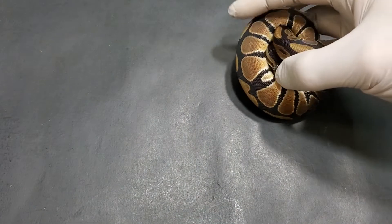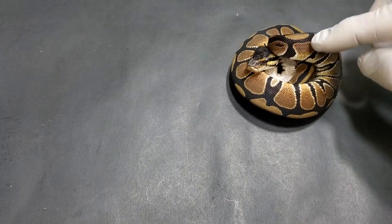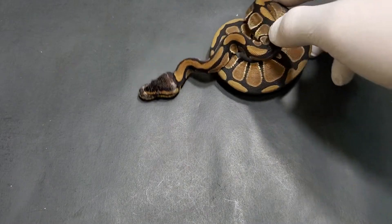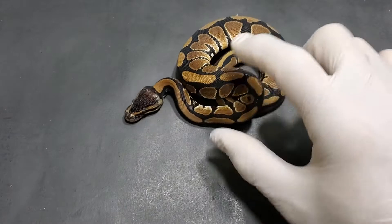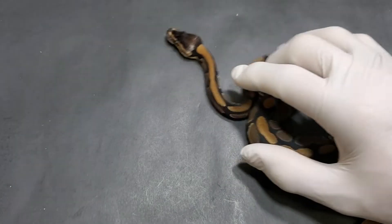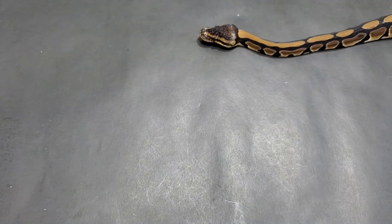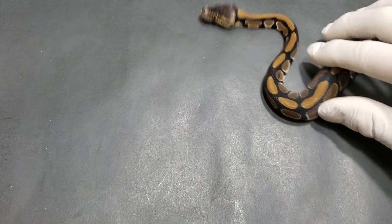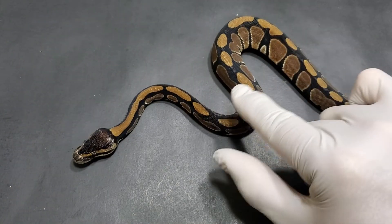Start with this one — it's got a little bit of stuck shed on its head, you can see it right there just a little bit. So this is a Spectre Female. You can see that it's very subtle — the mutation is very subtle. It looks very similar to a normal, but it's got very uniform pattern. Very little alien heads, alien eyes, but uniform alien heads.